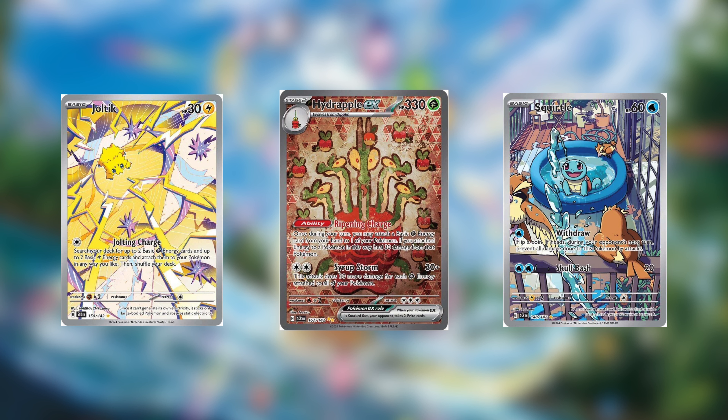One of my favorite parts about an ETB is of course the player's guide. With this, we can skim all the way to the back and get a closer look at all the art rares within the set. The two most popular art rares being the Bulbasaur and the Squirtle art rare, which some might even consider their chase card. They also complete the trio of artwork with the Charmander ETB that was given as a promo card in the Obsidian Flames ETB.